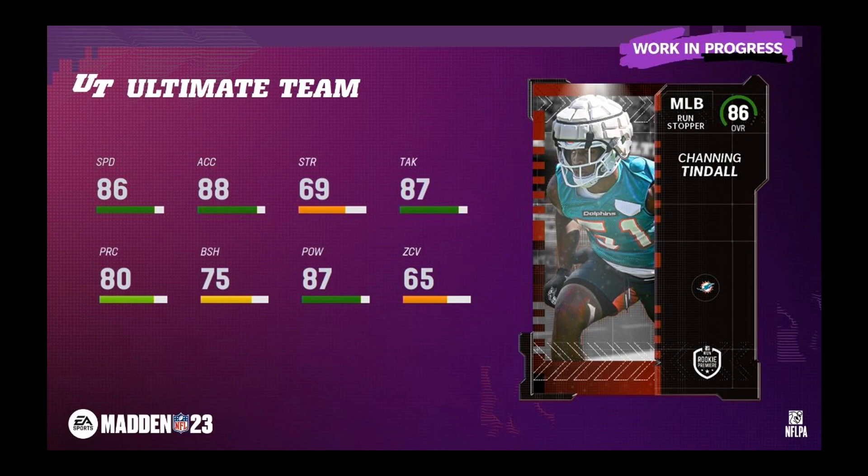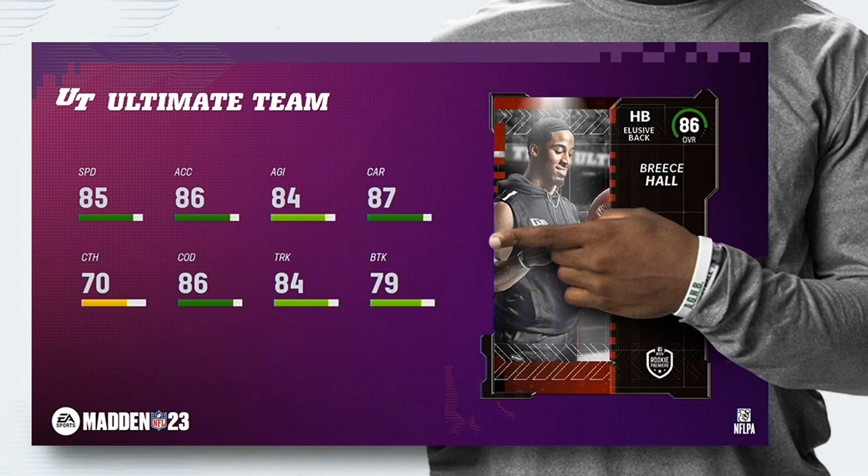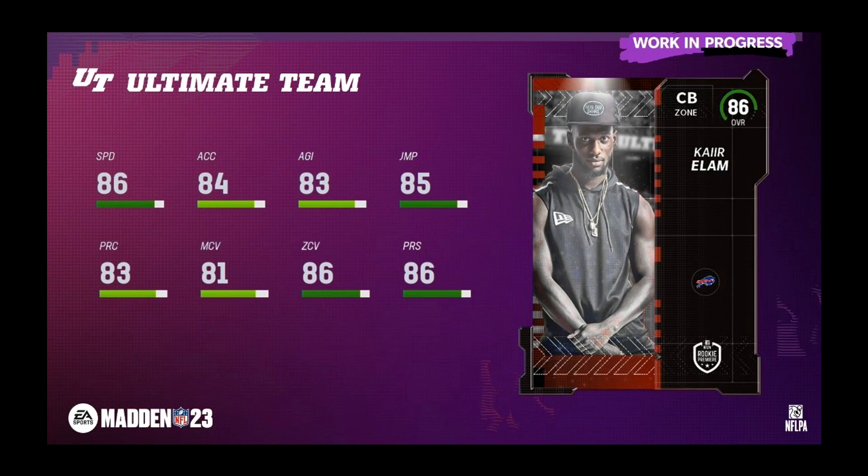I can get these linemen essentially for free from doing rookie premieres, so I want to take that route. One player I do think I'm going to get early is Channing Tyndall, middle linebacker — 86 speed, 87 hit power, 87 tackling, 80 play recognition, 88 acceleration. He's a fast run-stopper archetype that'll fill gaps and make plays. Breece Hall is a solid starting running back at 85 speed, 86 acceleration, 87 carry, 86 change of direction, 84 trucking — he can do a little bit of everything.